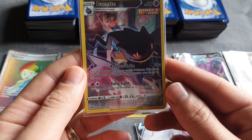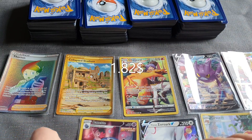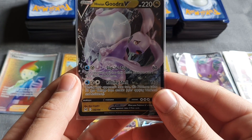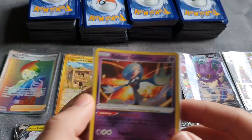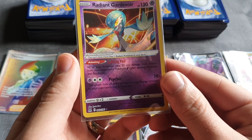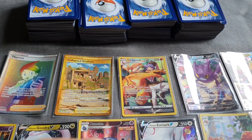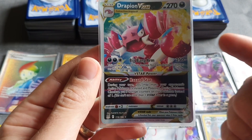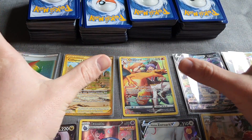Then we've got the Banette — I really like the art style for this one — who is worth $1.82. Then we have the Gujarat, who is worth a total of $1.20. This Radiant Gardevoir is worth $1.08. And then we have the Drapion V-Star, who is worth $1.02. After that, the rest of the cards are below that value.